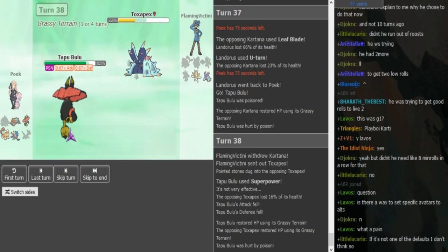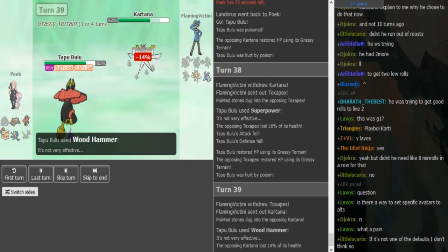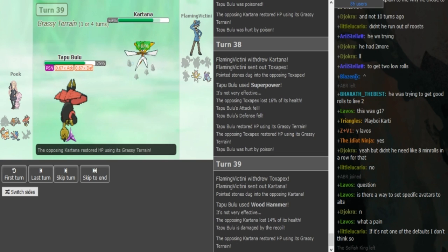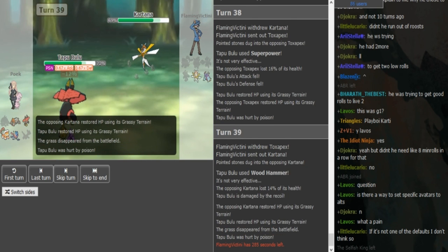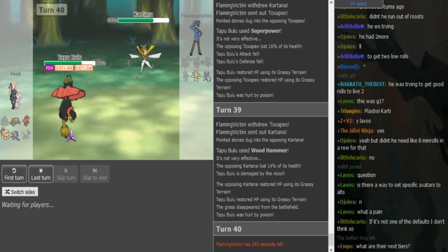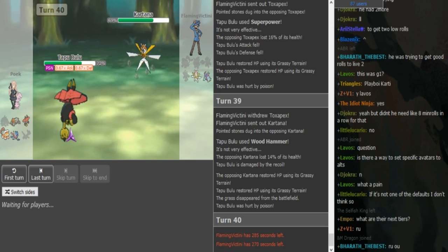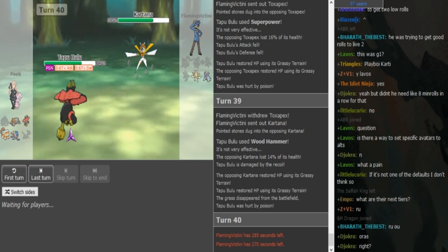Also, SD Kartana sometimes doesn't run Smart Strike so I can completely understand the Bulu play there. Because if you go Heatran there and the Kartana has Sacred Sword, that could put you in a bad position. Nice pivot by FV going Pex on the Superpower and back to Kartana. Pretty sure the Bulu doesn't even die to anything other than Smart Strike at this range. I think this has to be Scarved Kartana — there's no way it's not. If it goes for Smart Strike and kills the Bulu, afterwards Heatran comes out and gets the kill with Magma Storm. The game is pretty much just over whenever Heatran comes out if Kartana is locked into a move that is not Sacred Sword.